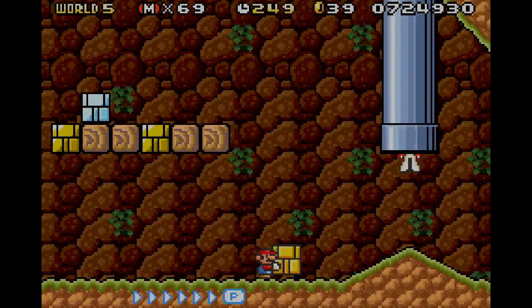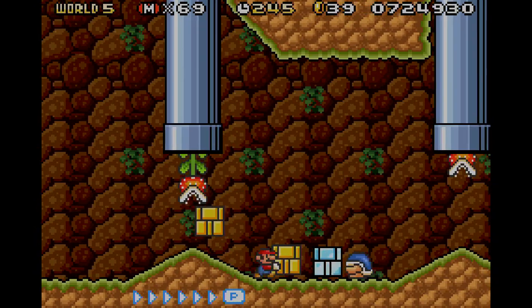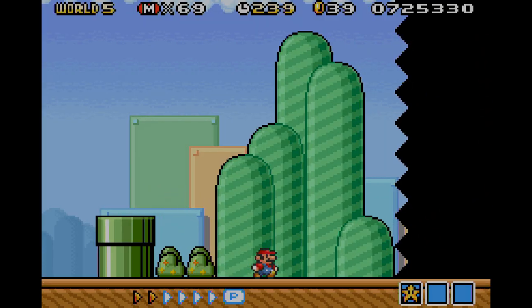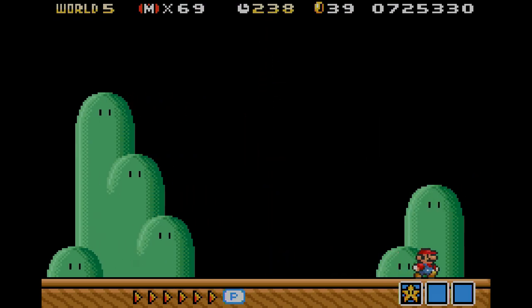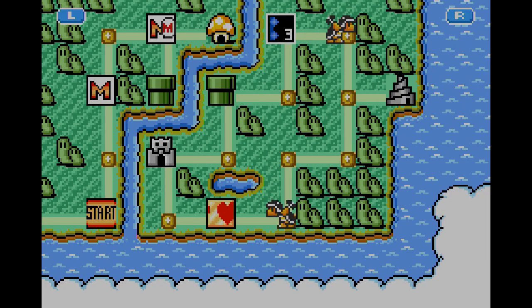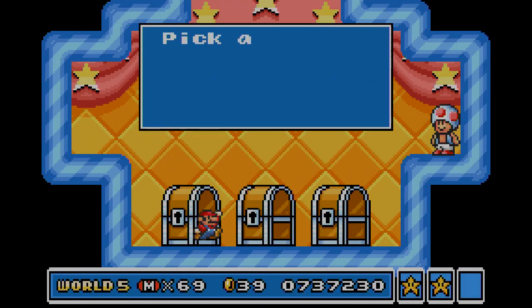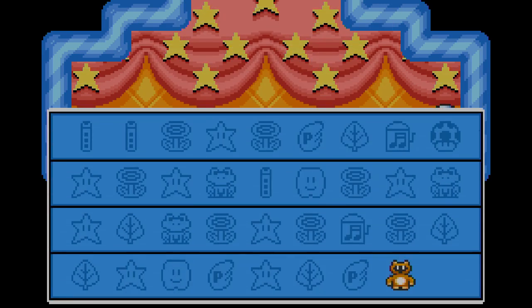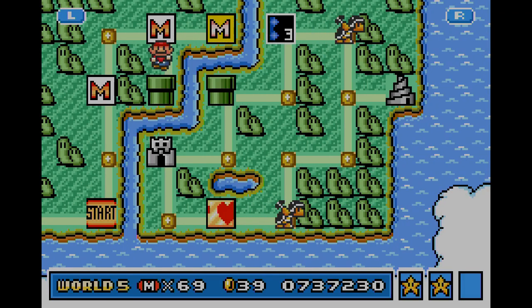Those blocks do disappear though. If you noticed, the one I was holding started fading a little bit — it wasn't flashing, but that's when it's about to disappear. You don't want to get caught with that in your hand as it's disappearing because the beetles will attack you. Okay so we got through the first two levels. Those are on the easier side, but once we get up to the sky part in this world, all of these are tanuki suits so you can pick whatever you want. Once we get up to the sky that's where the difficult levels happen, especially the auto-scrolling levels that I have trouble with.